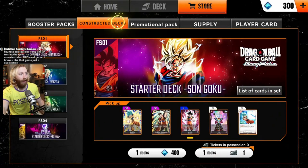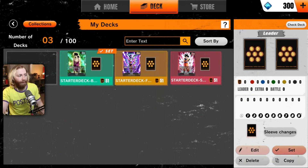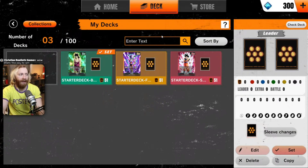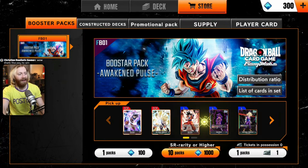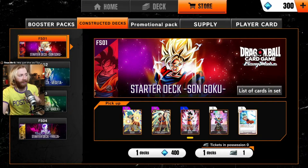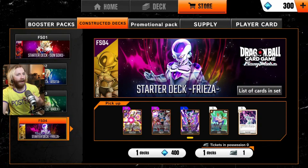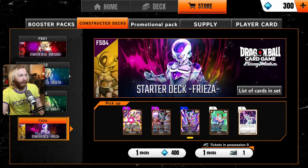One suggestion for free-to-play players is that if you really want to maximize gems you need a deck for every color, which is tough. I ended up getting a Brawly deck, but after seeing that advice I decided to work toward getting every starter deck rather than saving for a 10-pack to try to pull Gohan - who I love, being my favorite character. I got Frieza because it's supposedly fun, and then with gems from playing dailies and weeklies I got Goku. It costs 400 more gems to get Vegeta, so we needed 100 more.